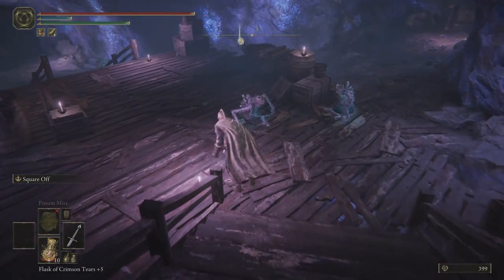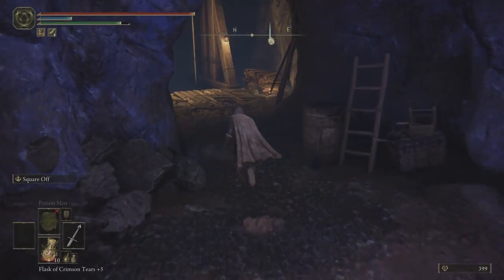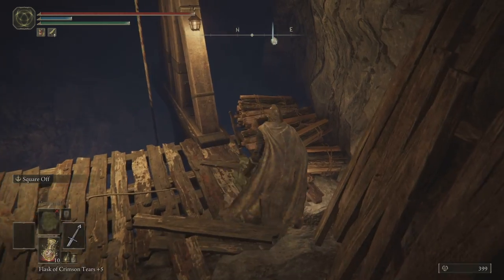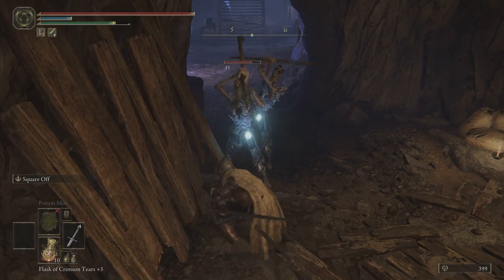For the second one it's pretty easy — it's just a hidden door. You hit the wall, it opens, and then there's a chest over there. You open the chest and it gives you the second bell bearing.